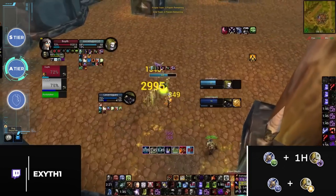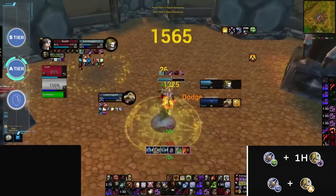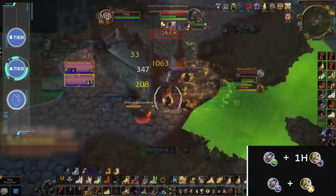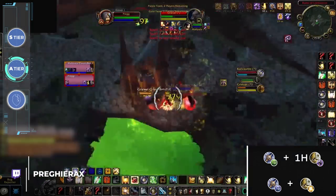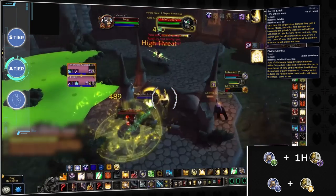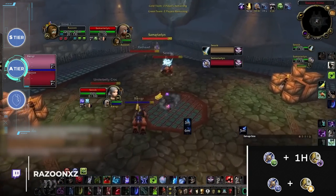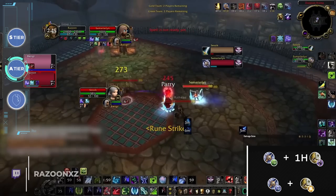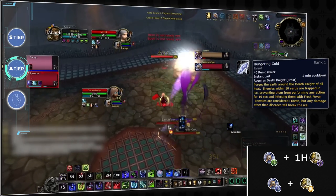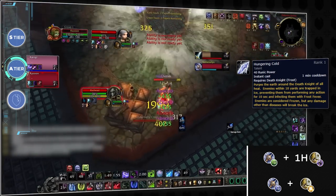Starting off, we have 2 more death knight comps — one for unholy and one for frost. Unholy has the option of playing with a one-handed ret paladin. This comp has all the similar benefits of the holy version, just with more damage. One-handed ret paladins still have Sacred Shield and Divine Sacrifice, while also being equipped with instant cast off-heals and dispel protection thanks to Seal of Vengeance stacking. Frost is a bit of an odd spec and plays more setup-based in Wrath Classic, due to Hungering Cold, which can be used to set up kills alongside Hammer of Justice. While Frost DK isn't nearly as versatile as its unholy counterpart, it still has a place in the meta in the early stages of the expansion.